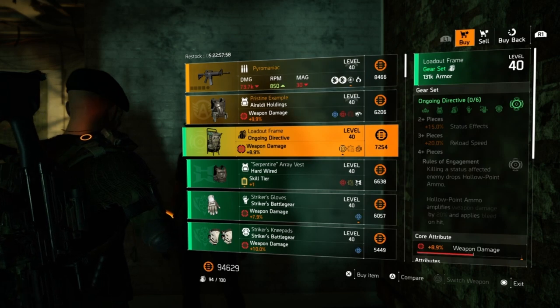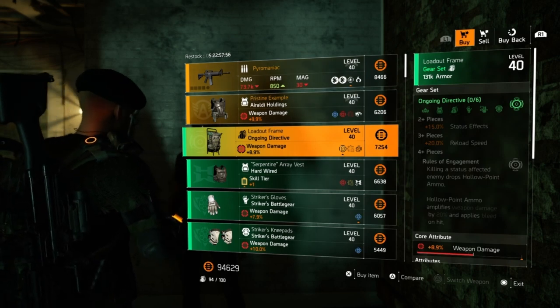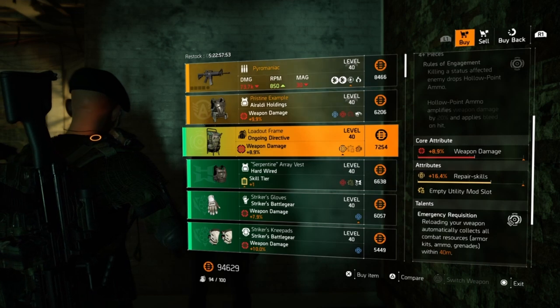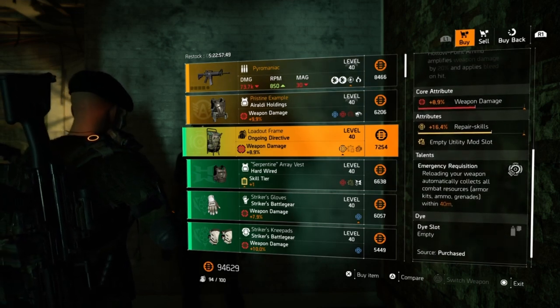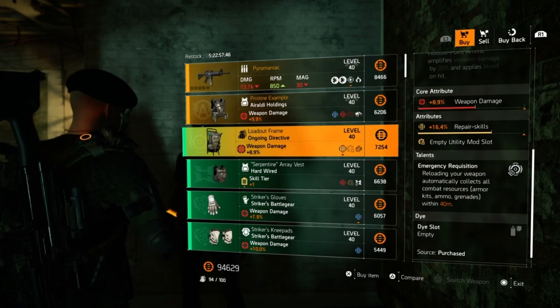Next we have an ongoing directive backpack with 8.9% weapon damage, 16.4% repair skills, and of course the backpack has emergency requisition — reloading your weapon automatically collects all combat resources: armor kits, ammo, and grenades within 40 meters.